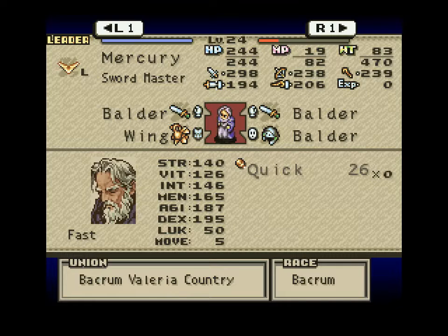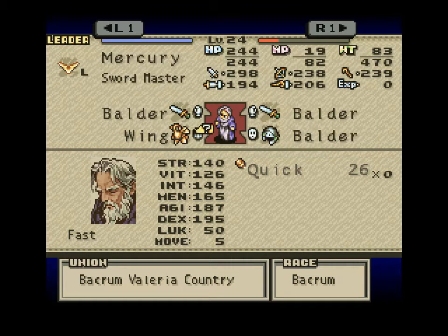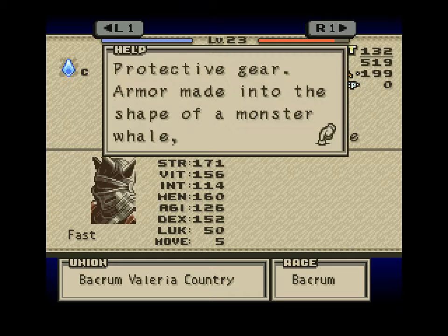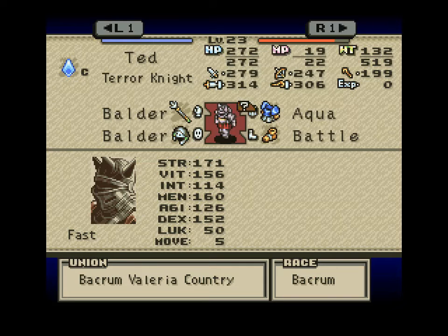We've got Mercury the Swordmaster with the wing armor — protective gear made from a wing of the legendary monster Peregrim. He also has the spell Quick. Weight plus 28, physical resistance plus 13, earth resistance plus 15. Ted the Terror Knight has the Balder Spear and the Aqua Armor — armor made in the shape of a monster whale which lives in the Obelio Ocean. Weight plus 28, physical resistance plus 13, fire resistance plus 15.